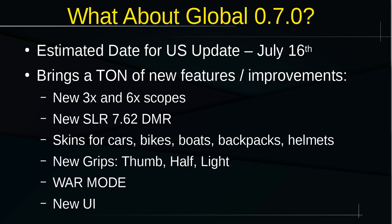So what about the global 0.7.0 update? The estimated date is July 16th, a Monday. It could shift depending on how well the beta works and how many bugs they squish — there are quite a few right now. Definitely mark your calendars; that's about two weeks away. It brings new 3x and 6x scopes, the new SLR-762 designated marksman rifle, new skins for cars, bikes, boats, backpacks, and helmets — we don't know entirely how that's going to work yet.